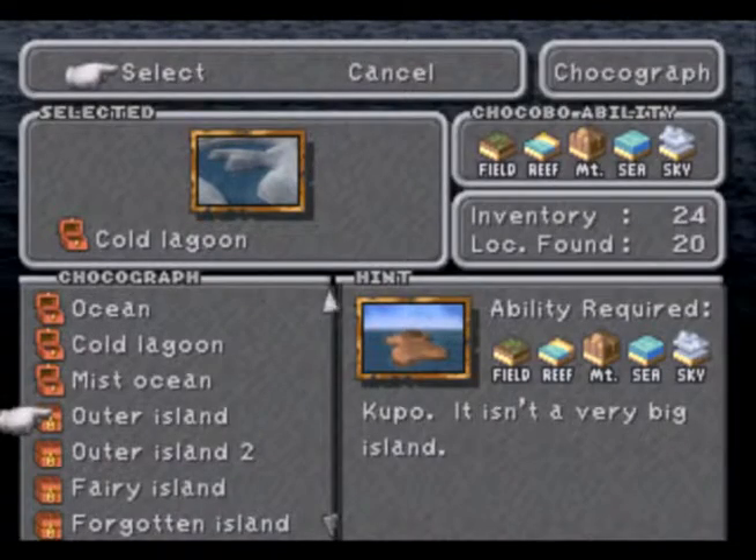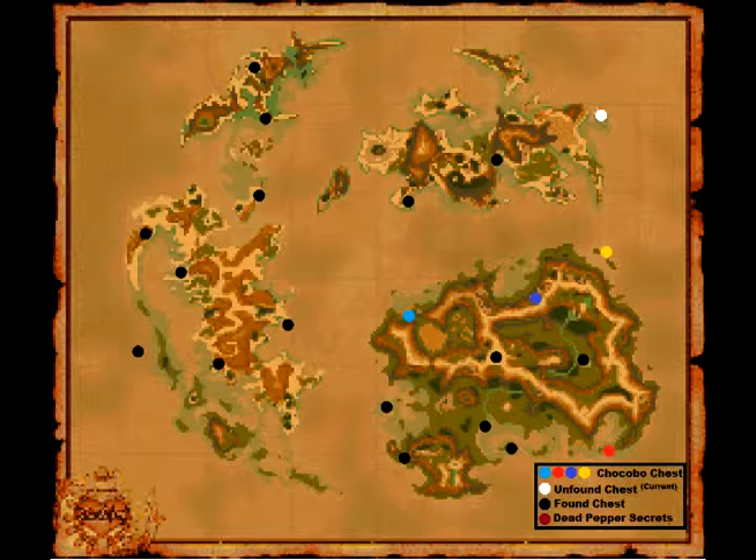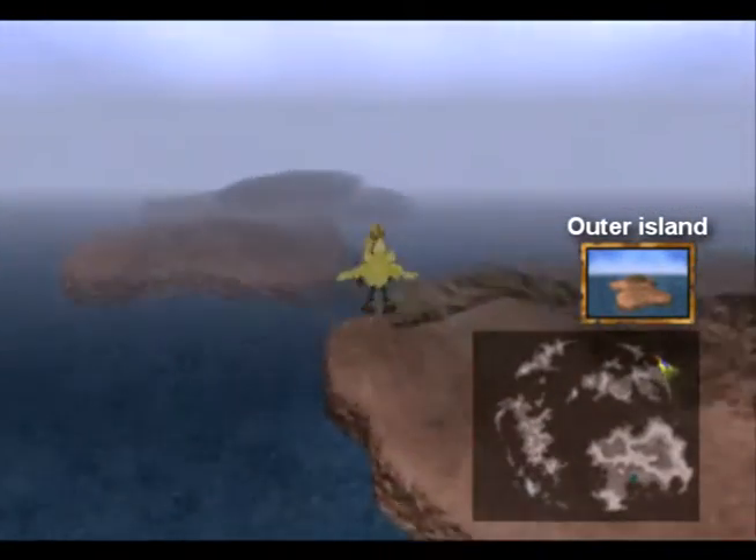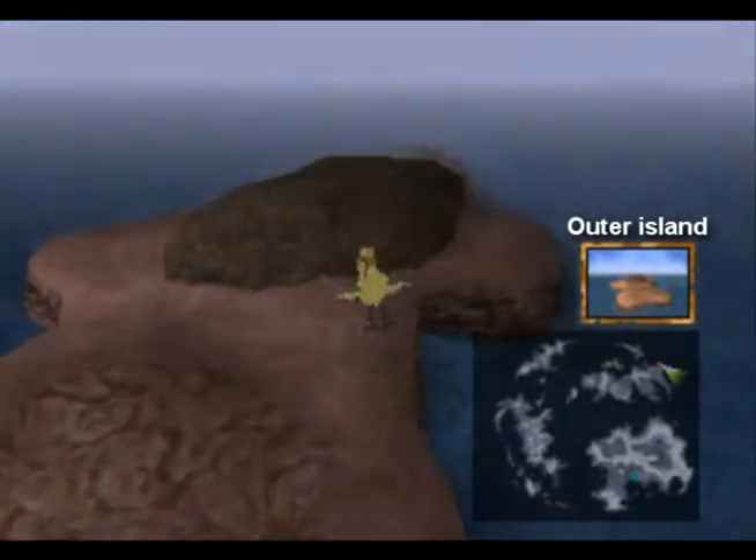Now we want to go to the Outer Island — it isn't a very big island. The word 'outer' in the clue lets us know we're going to the Outer Continent. Imagine that. Should be our island.